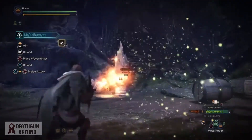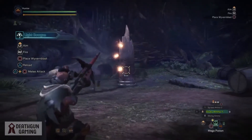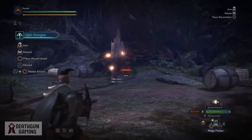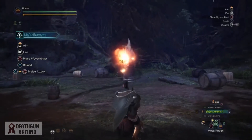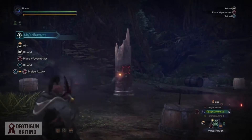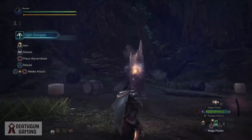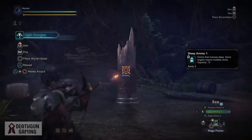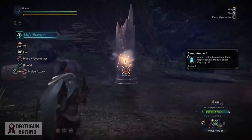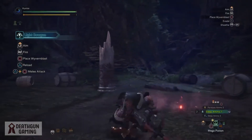So guys, a quick recap of the light bow gun: extremely mobile, very fun, and it's meant for supporting team play rather than straight-up damage. So if you're looking to get into the ranged category and you like the support class, the light bow gun is something you really want to check out. If this video has helped you out in any way, make sure to smash that like button and subscribe. For now, your boy Death Gun out.